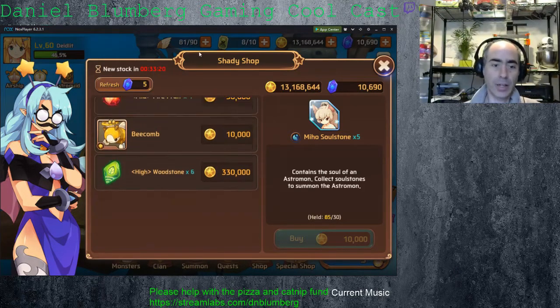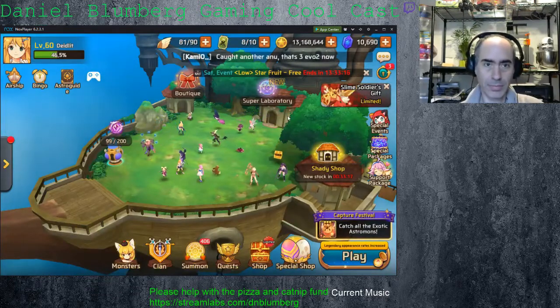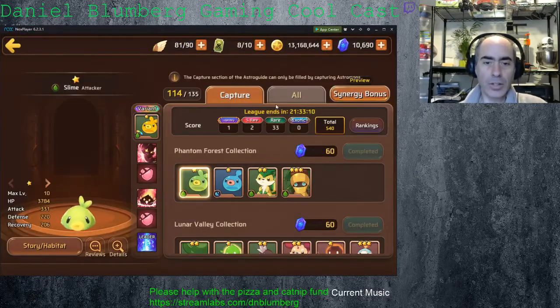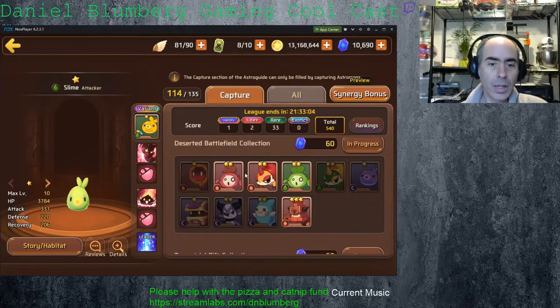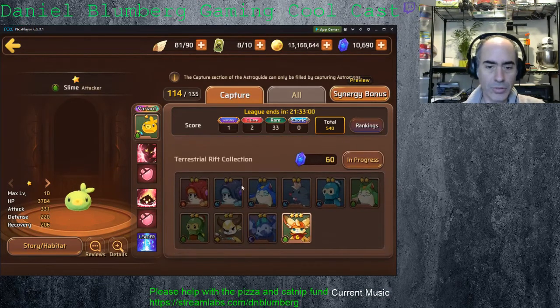All right, so let's try this again. I'm just going to go over all the new units, pending no more interruptions, which I'm sure will occur the moment I try doing this. So to start with, we have a new capture set group — two of them, actually, I believe: the Deserted Battlefield Collection as well as the Terrestrial Rift Collection.